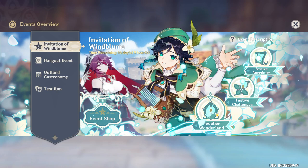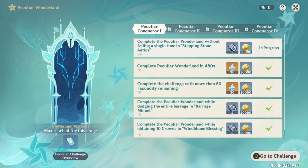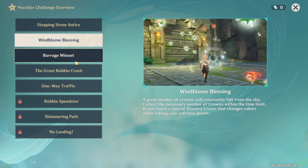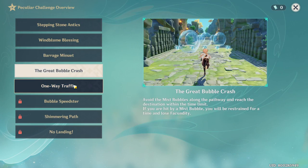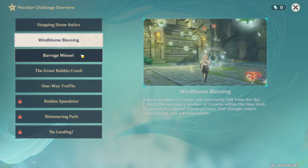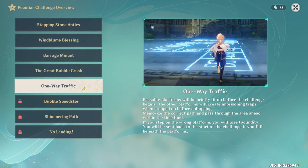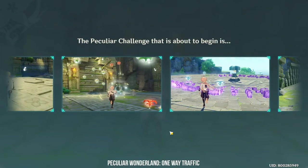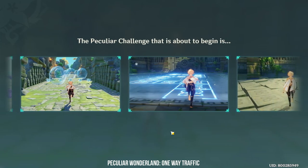As for the final quest branch, we have Peculiar Wonderland, which is a set of minigames generated at random. As of day one, you will be given 3 out of 5 challenges to complete. Upon completing them, you will face a Pyro Regisvine boss fight, so be sure to bring a Hydro character. Let's go through each minigame and I'll share some tips and tricks that have worked or failed.